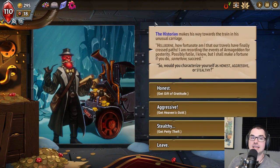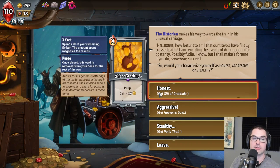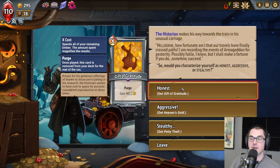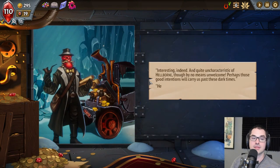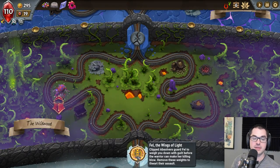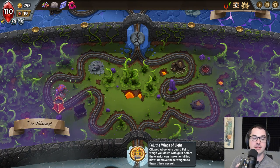In a concealed cavern event, a journalist asks us to characterize ourselves as honest, aggressive, or stealthy. For honest, we get a one-time gold gain card. If aggressive, our pyre does more damage based on our money. If stealthy, we get the Petty Theft spell. We choose honest and receive some gold. Our second major boss is Fel — this is the Absolver version of Fel, which is extra nasty. We have to deal with lots of curses heading our way during this battle. Fel has some of the best music in the game.